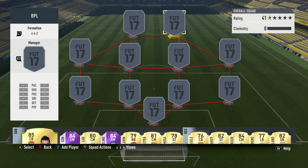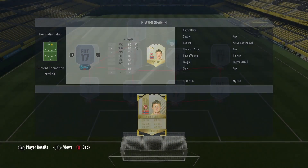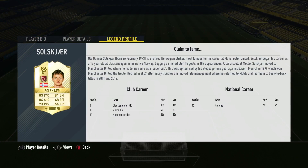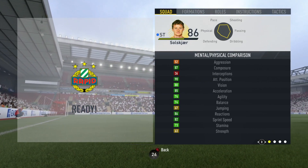Hey, how's it going guys? It is JT Judgment here. I hope you're all having a fantastic day whenever you are watching this video and welcome back to the channel today for another FIFA 17 Ultimate Team Legend review. As you can tell by the title and on the screen right now, we're going to be taking a look at a new legend in Ultimate Team, the 86 rated Norwegian striker Ole Gunnar Solskjaer.